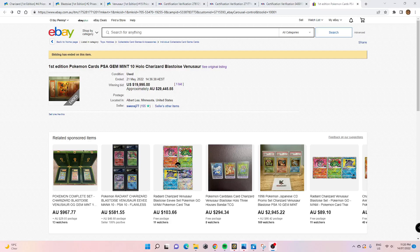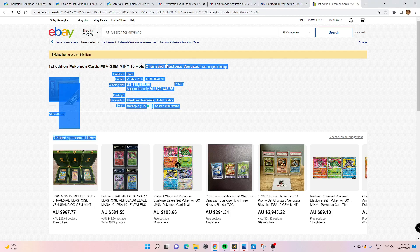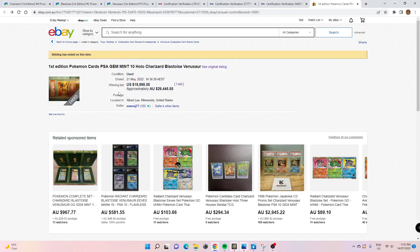Hello everybody, JLukie here. Today I'm going to be making a very different video to what I usually make. This is in regards to a semi-recent sale, a sale of about two months ago, for First Edition Pokemon cards — PSA 10 Gem Mint Holo Charizard, Blastoise, and Venusaur — for $19,995 USD.